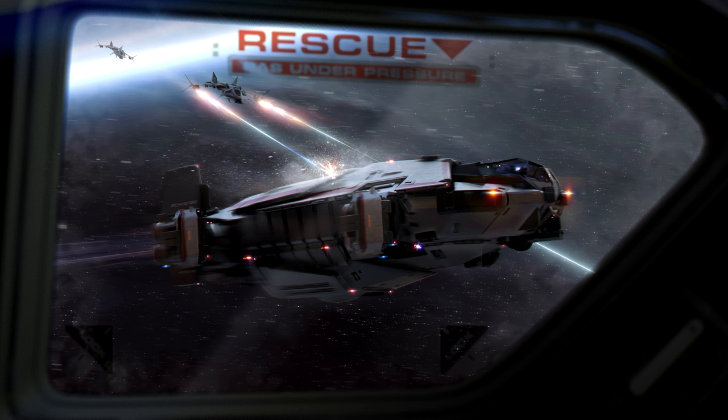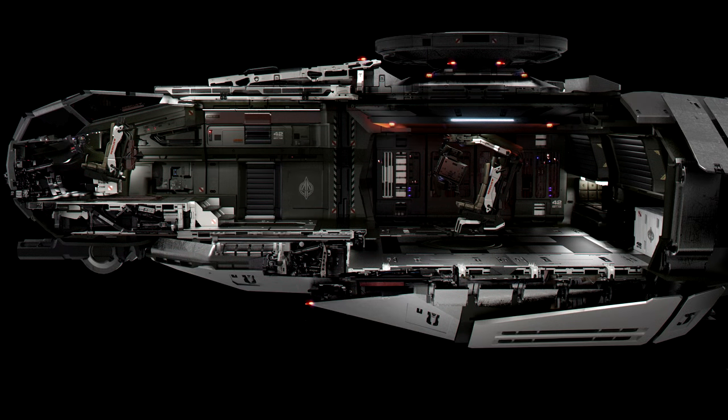The Terrapin was initially released to be an Aegis design, but the overall role and design of the ship meant it was the right decision to have it move to Anvil. The ship is on sale right now, available through August 29th, at a price of $195.